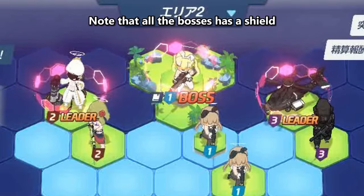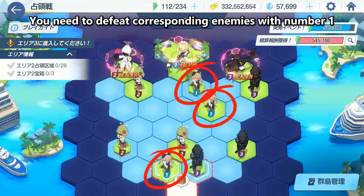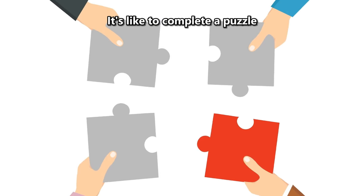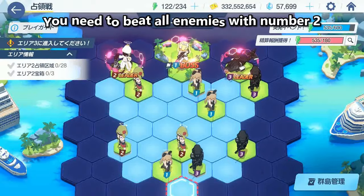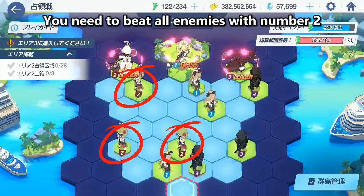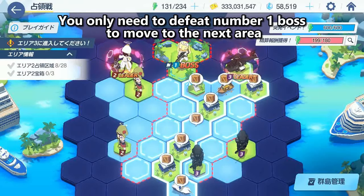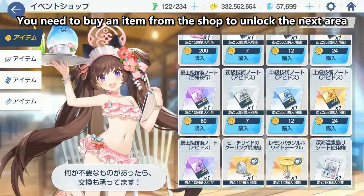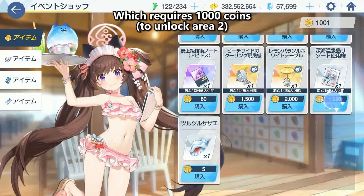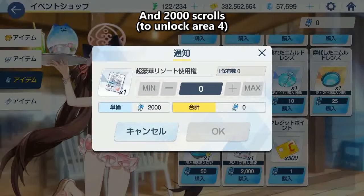Note that all the bosses have a shield. To break Boss Number 1's shield, you need to defeat corresponding enemies with number 1 — it's like completing a puzzle, you need all the correct pieces. For the Number 2 boss, you need to beat all enemies with number 2. But if you want to reach Area 4 fast, defeat the Number 1 boss only to move to the next area. Once you defeat it, you need to buy an item from the shop to unlock the next area, which requires 1000 coins, 2000 shells, and 2000 scrolls.